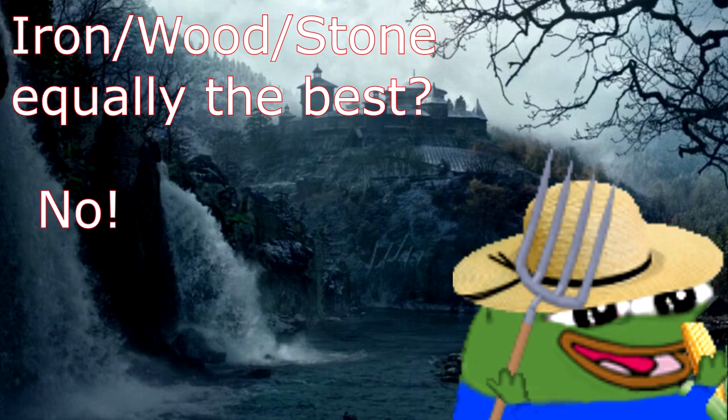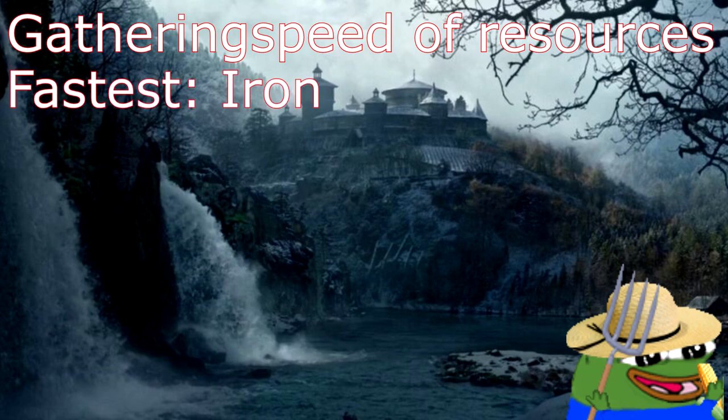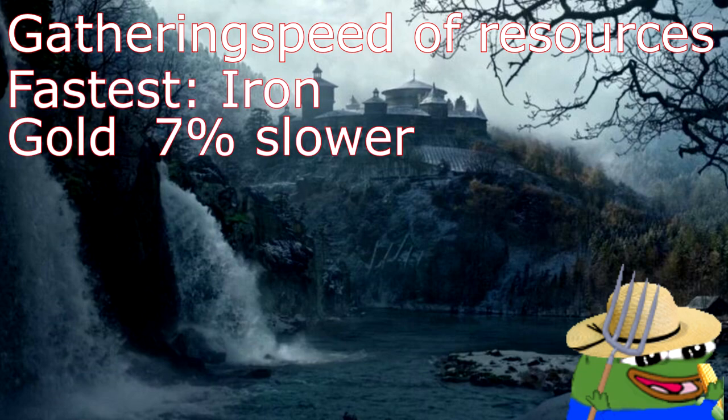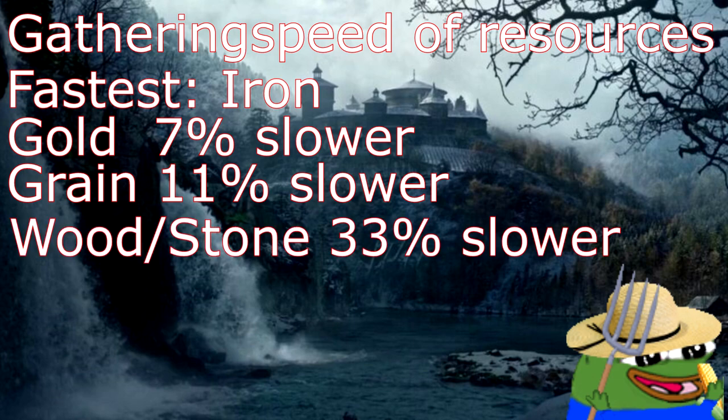Wrong again — do you fall for every trick question? To come to a conclusion we need to take a look at the amount of time it takes to empty a node. The node that empties the fastest is the iron node. Emptying a gold node takes 7% more time than emptying an iron node. Emptying a grain node is 11% slower than an iron node, and emptying a wood or stone node is a whole 33% slower than an iron node.